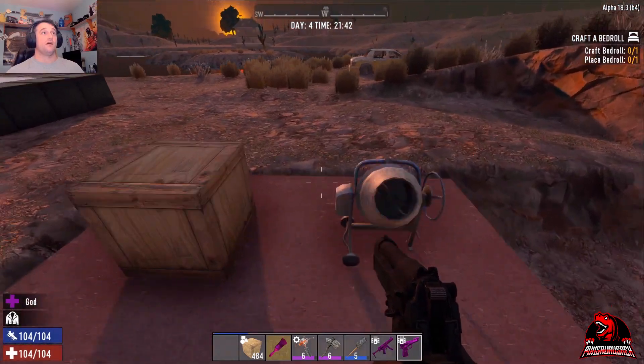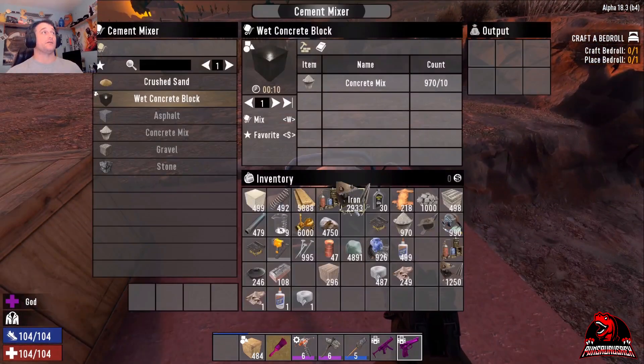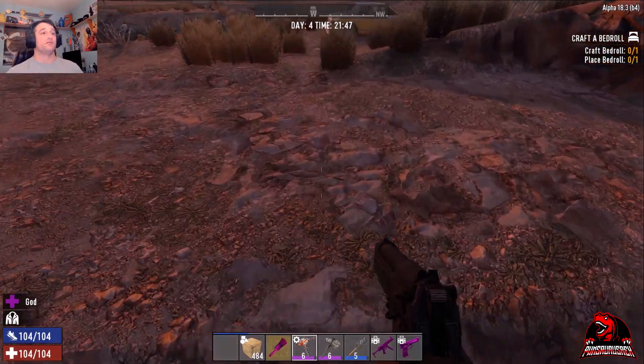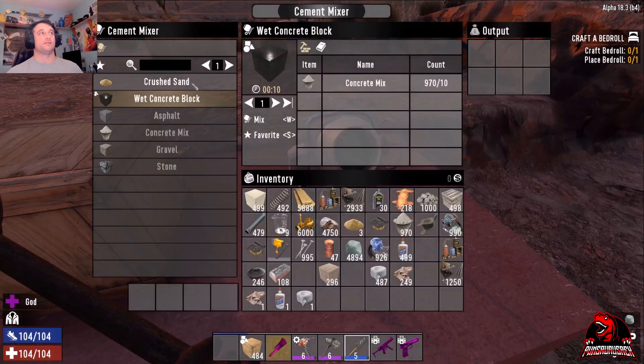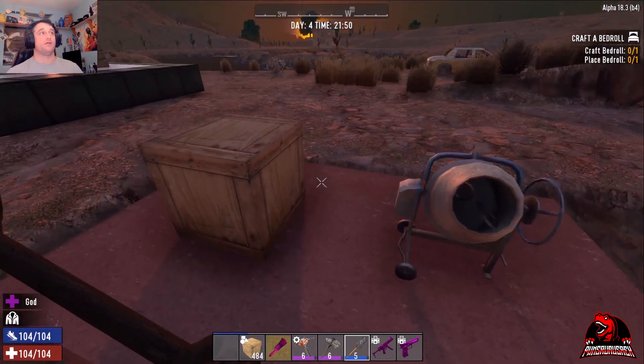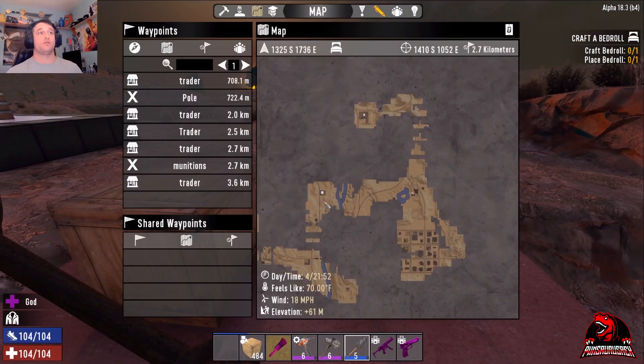I thought that was pretty amazing. So the concrete mix and the wet concrete block are probably the two things you're going to use the most, because you can just come right over here and get sand. You don't need the cement mixer to make sand, although it's easy to make sand in it later in the game — you just toss a bunch of rock in there. Let's take a look at the map and I'll show you where you can possibly find one.